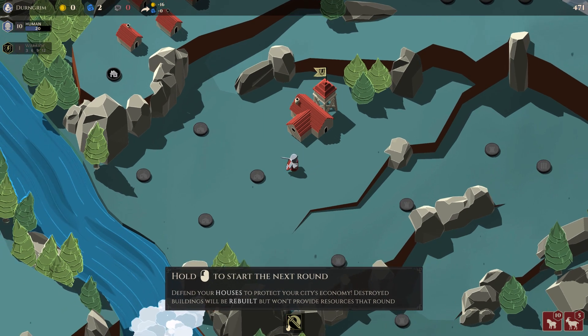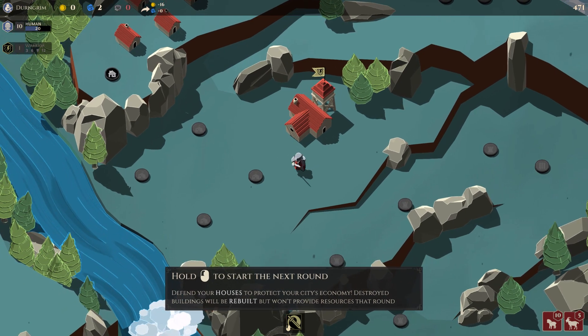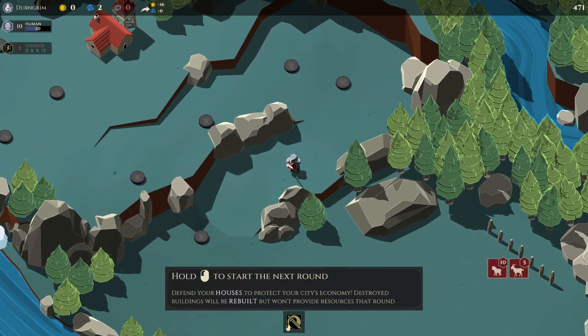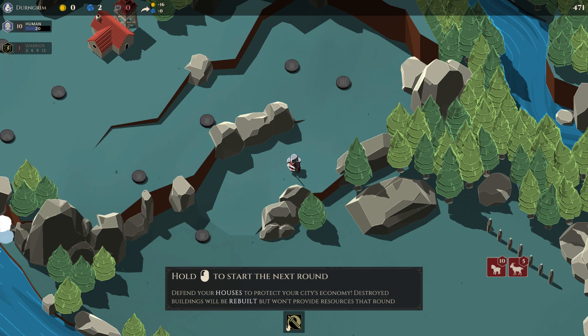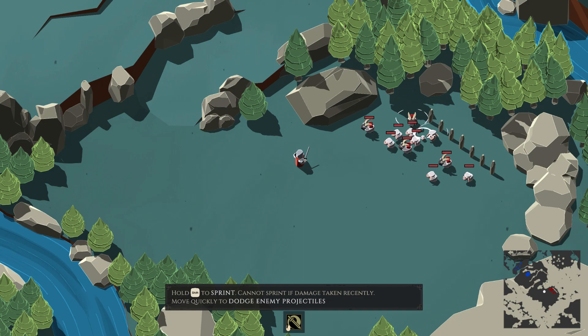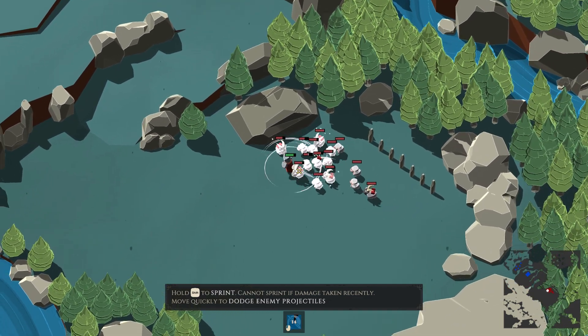Alright, so what do we need to do here? Defend houses, buildings rebuilt. Okay we don't have any of that stuff. Can I do anything else? Let's go and take a look at this round and see what we can do. I like that we have this little map down there — that makes things a little easier. Oh, the sheep throw things.